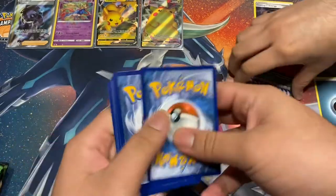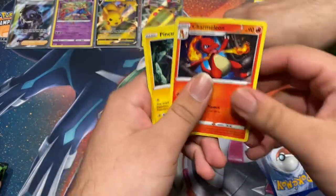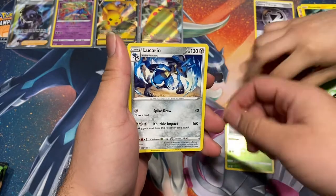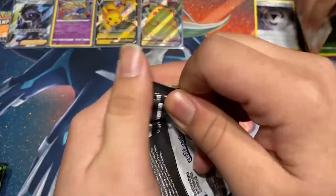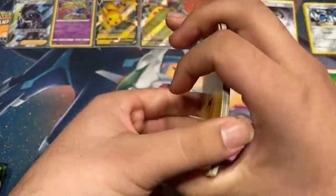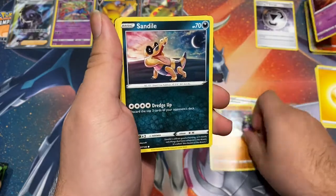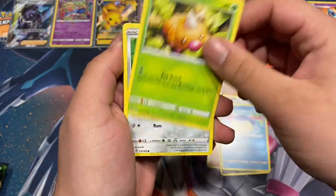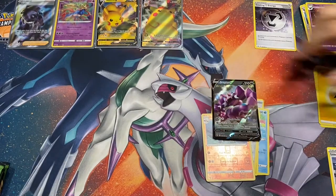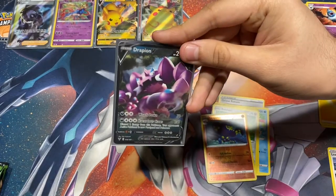Green code card. Commons — trash, Lickitung stuff — Charmeleon and Pincurchin. Reverse Inteleon V, Narez Lucario. Pack number three — it's a white code card. Triash, Magcargo, Drone, Rotom, Swoobat, Grookey, Sandile. Oh wait — he did get something! Leavanny, Bellossom, Drapion V! Drapion V — not bad! You want to sleeve this one too? Alright, let's go ahead and sleeve that — showcase Drapion V.